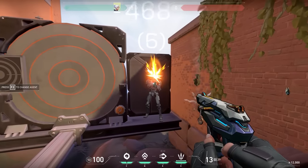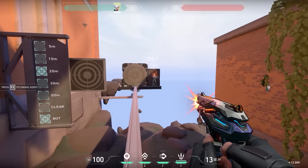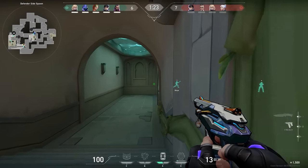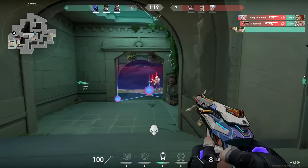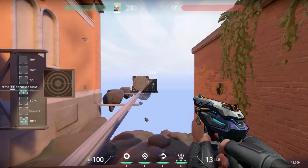Here's how to use it. On short range, always go for the head. On mid range, it's all about spray control — practice the spray control in a deathmatch, for example. And there's nothing wrong with crouching if you've shot like 5 bullets already, to get a little more accuracy. On long range, probably doesn't come as a surprise, but tap fire the enemies.